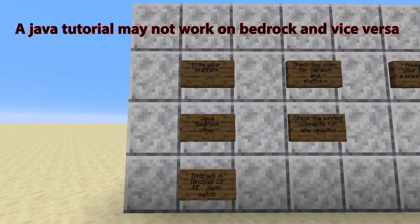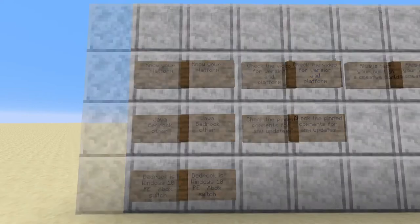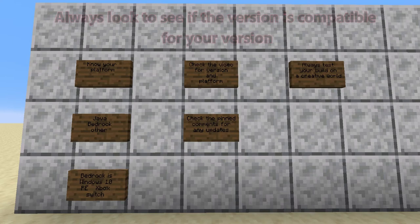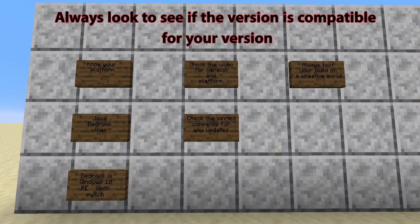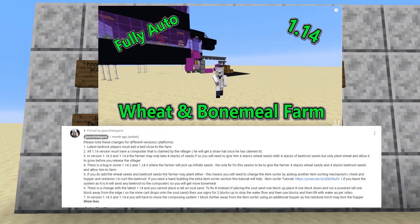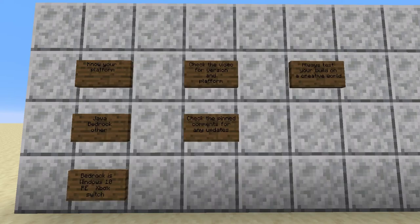It is really critical that you know this because there are major differences between the redstone mechanics in Java and Bedrock. Once you know your platform, check the video for the platform and version. Common places you might be able to see this are in the title, the description, or in the video itself. Once you've done that, check the pinned comments for any updates. For example, my weed farm has a list in the pinned comments of all the fixes you have to do depending on what version or platform you are on — so if people read this, they will be saved a lot of headaches.